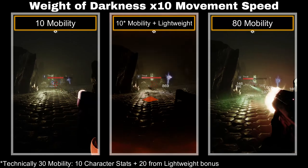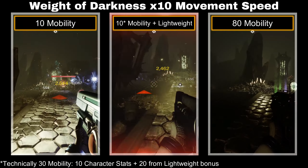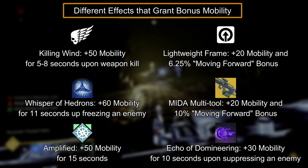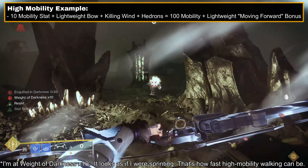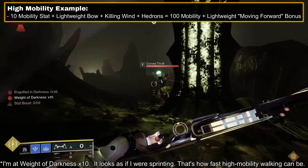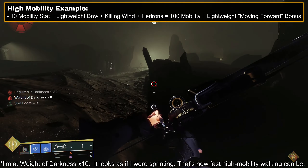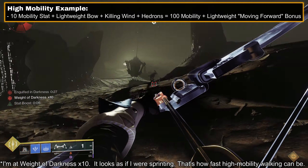The easiest solution is to equip lightweight frame weapons or Mito Multi-Tool, which grant 20 mobility and an extra moving-forward bonus. You also have high-uptime effects like Killing Wind, Whisper of Hedrons, and Amplified that grant 50 to 60 stats to mobility. This clip is my 10 mobility Warlock, but with a lightweight weapon with Killing Wind and Hedrons procced the whole time, effectively giving me 100 mobility with a lightweight forward bonus.